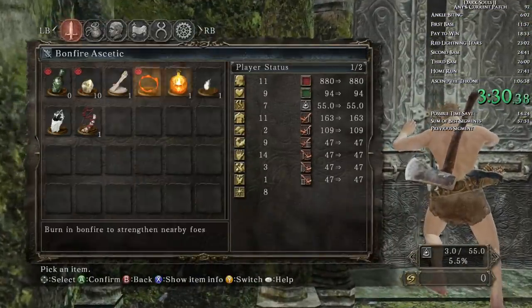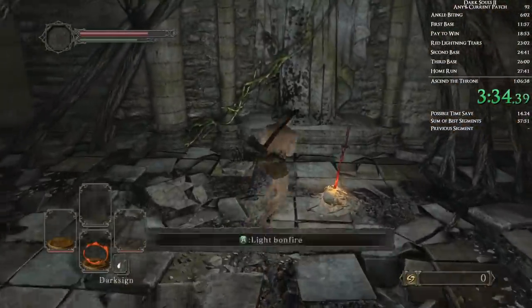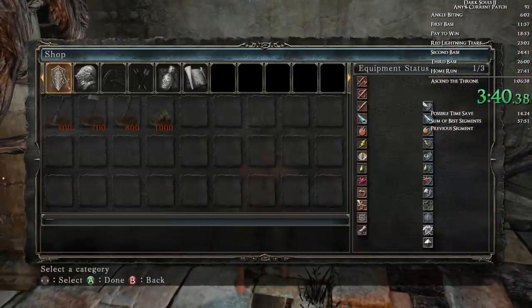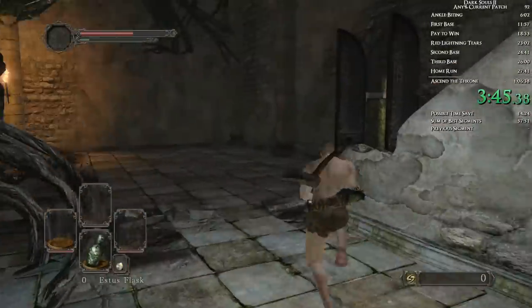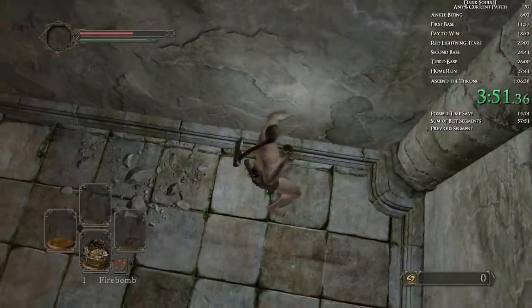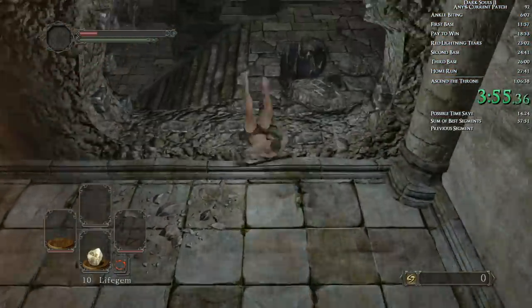Here I want to equip the soul of the lost undead because we're going to need it to buy a firebomb. I want to light this here. Then press A or X to call her and start talking — the moment you do that, press square or X because that will allow you to use the soul while you're talking to her. While I'm using that soul, I'm mashing X. Here we're equipping that firebomb.